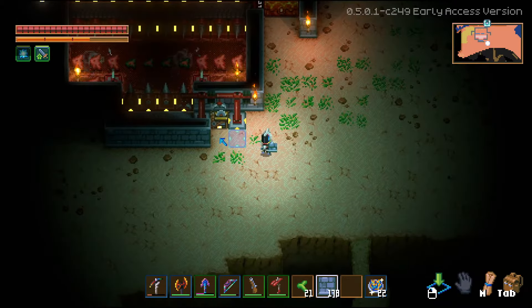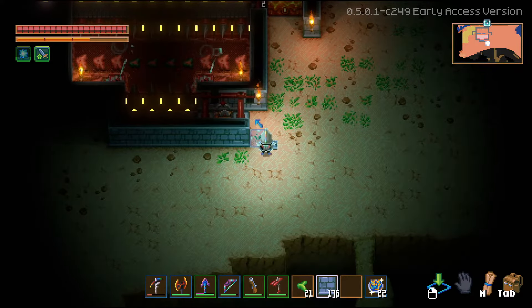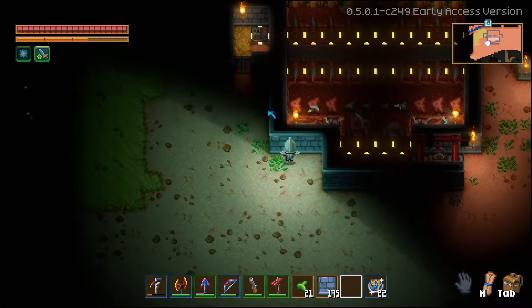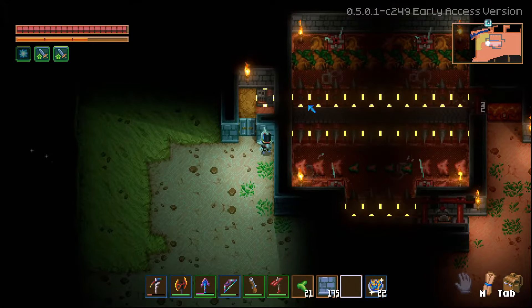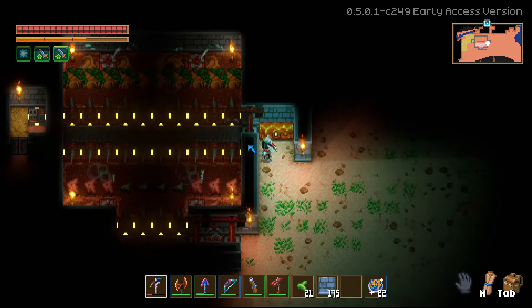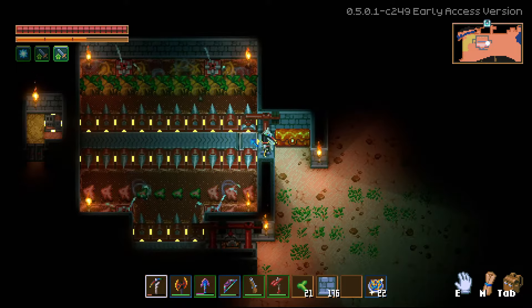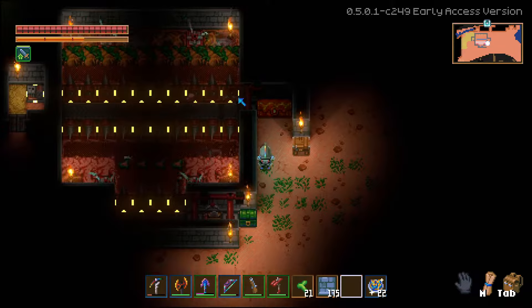And then we also need to have a place for that, of course — that's going to go into a chest right here. There we go. Nice little generator room, which actually is powering all of this — just one generator. It's pretty crazy. I made a mistake here, I guess. I think I know how to fix this — all we would have to do is turn this this way. And now we also need to do the same thing but on the other side there, because I also want to have this wood.